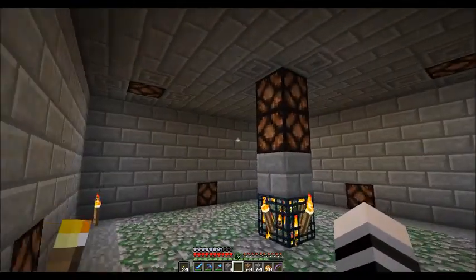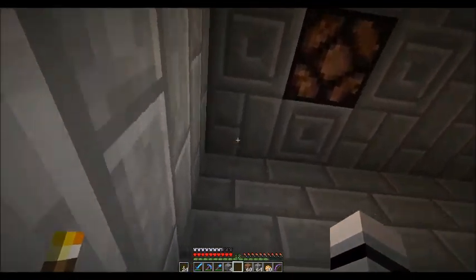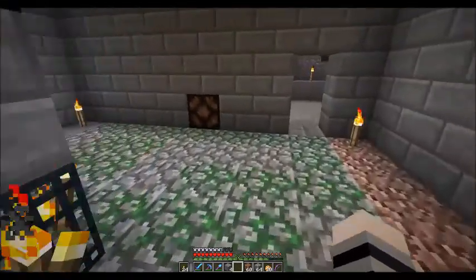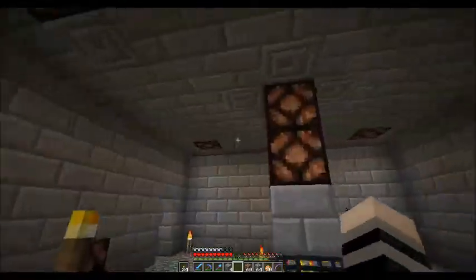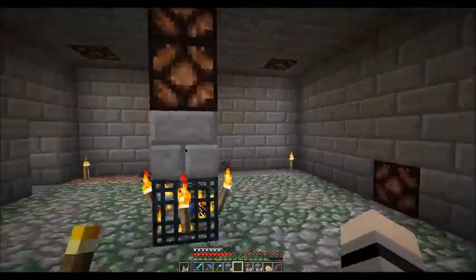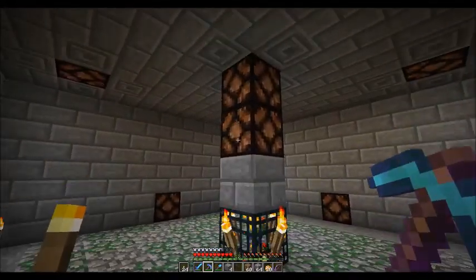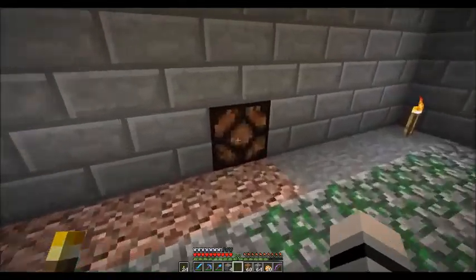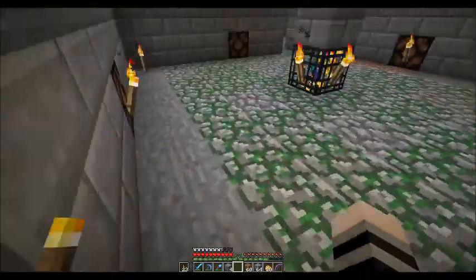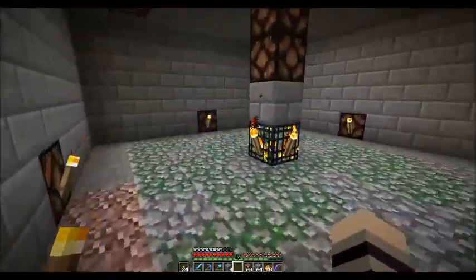This is what the redstone lamp system should look like: two in the center, four in the ceiling next to the corners — doesn't have to be directly in the corner, just one block off or diagonal — and then four that go around the box here. This lighting setup will disable any spawning within this mob farm. The only problem is we actually need to light them up. What I generally try to do is put torches on the redstone lamps so I can have free access to clear things out.